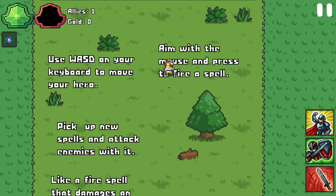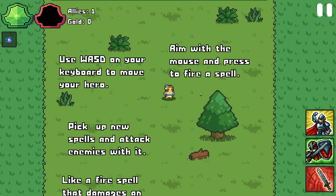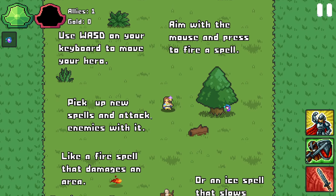WASD to walk around, aim with the mouse and press to fire a spell.